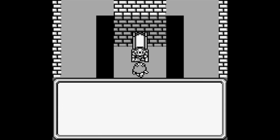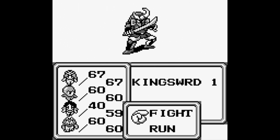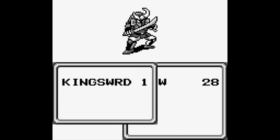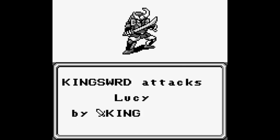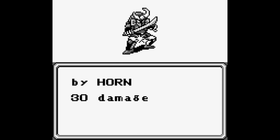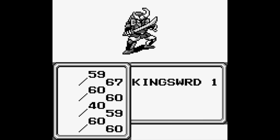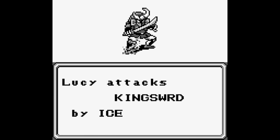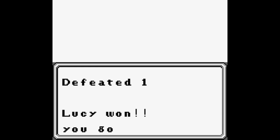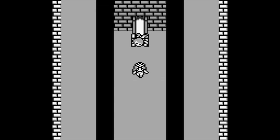I recommend saving before this fight because it can get kind of dangerous. King Sword has 130 HP, drops 240 gil, and only has the King Sword for an attack — a nice little detail that it uses the very weapon it's going to give us. An ice spell should kill it in like four turns, not even. Nothing too dangerous, though. And we get the King Sword, which like the King Armor is an actual weapon we can use.